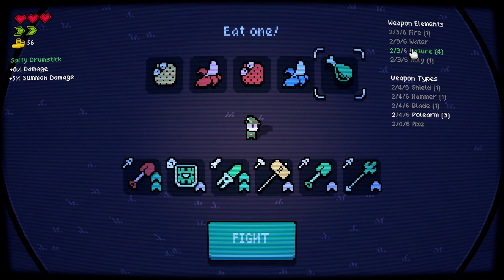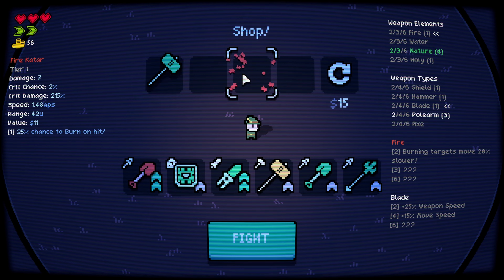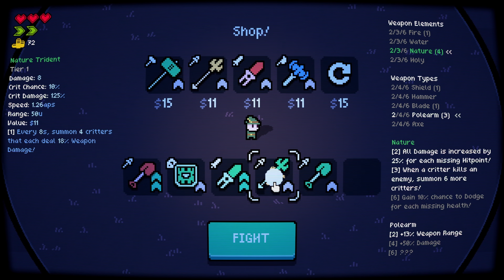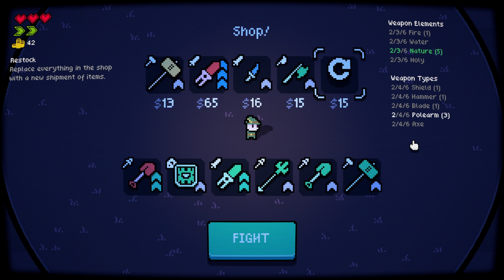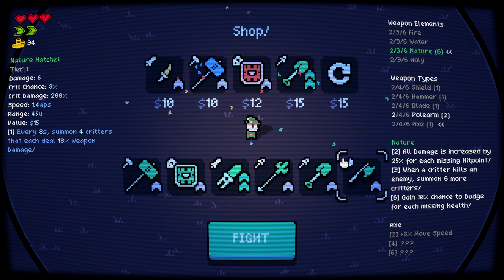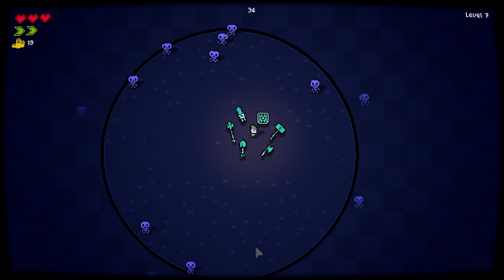Oh, there's actually a synergy right here. Summon damage again. We need more weapon speed — anything with weapon speed. Nature mule — can I sell this? I sold that and bought that. The beauty is a nature axe reroll. I'm gonna sell the fire shovel and grab that. Still have money — let's reroll. Upgrade the nature shovel — we are fully nature build now.